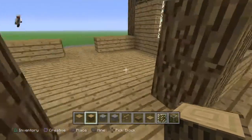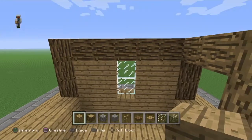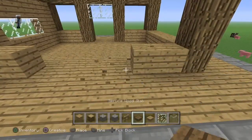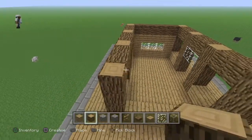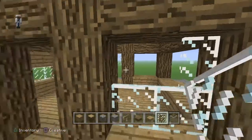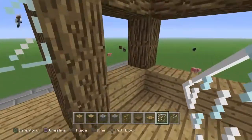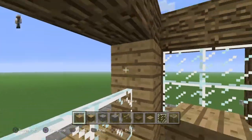After you place those, come back to the side you were on and fill this in however you like. I'll do it the simple way with one block here — actually I like this version better, so we'll keep that. Come to the back and do the exact same thing you did on the front. Take your oak wood and connect these. On the back, use glass panes here and here and also right here.